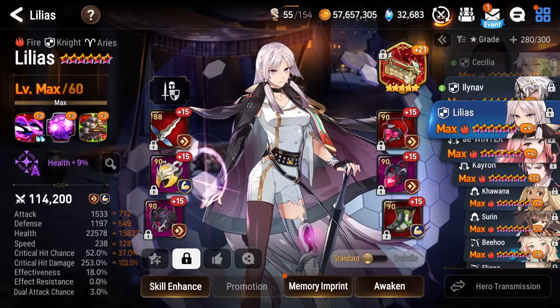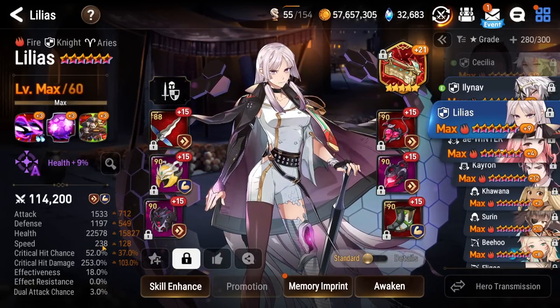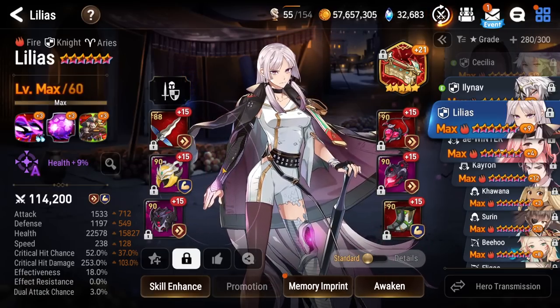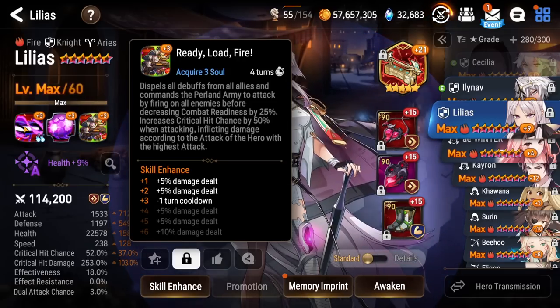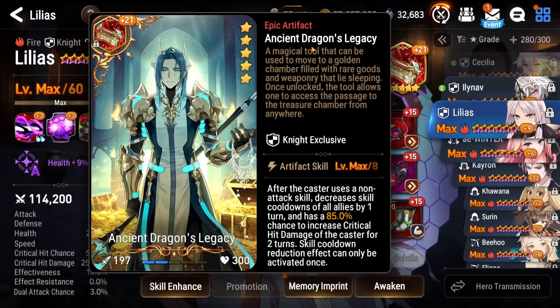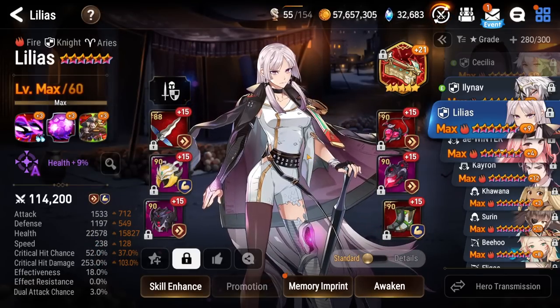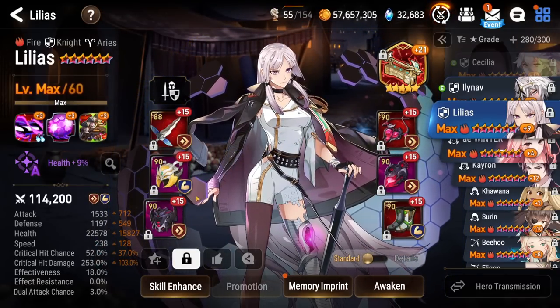Next up, we got Fire Lilius — Speed Immunity build. Mine's pretty fast at 238 speed. I would like her to be faster, but I just don't have that kind of gear. 50% crit rate to synergize with her S3 and her S1, which gives crit chance by 50%. She's on Ancient Dragon's Legacy to help with matchups against Lua — you get to reset the cooldowns of all allies by 1, and if she procs a crit damage bonus, that's fantastic. If she doesn't, oh well.